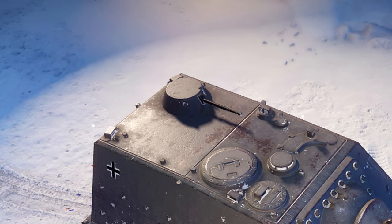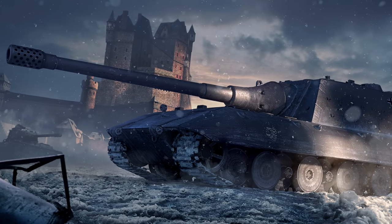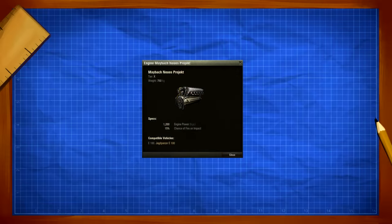It also has another weapon shown on the roof — this may be a 30mm gun, as was proposed for the similar vehicle based on the Maus hull to act as an anti-air gun, though it does not appear to be specified anywhere. To power this beast it is equipped with a 1200hp engine named the Maybach Neues project, mounted in the middle of the hull.